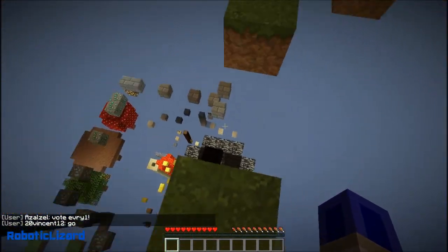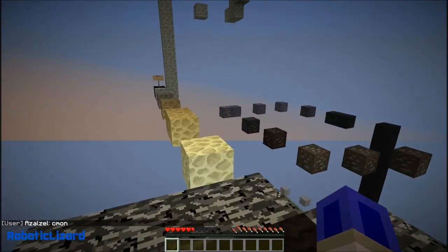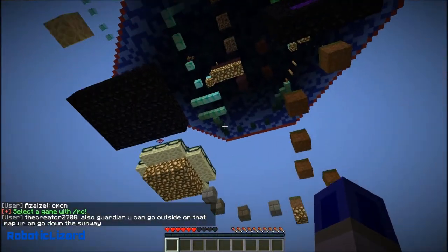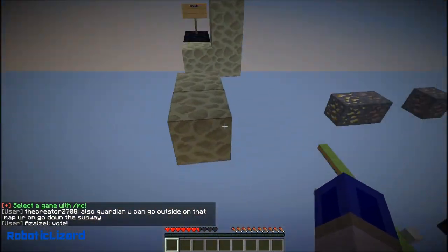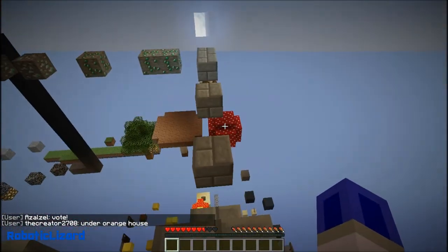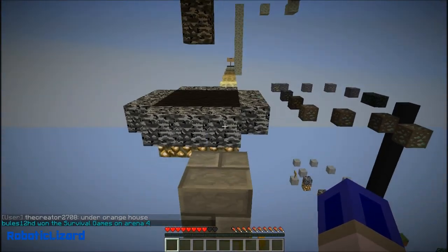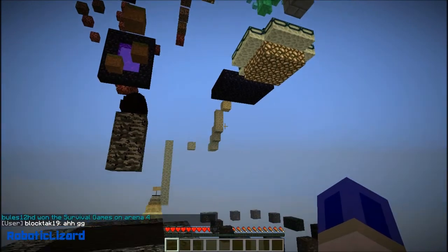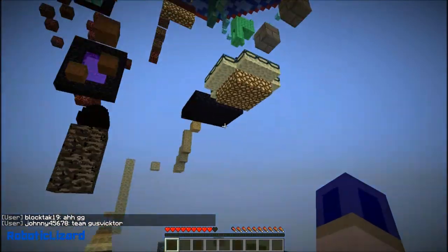Hey look, a dragon egg! Nope, I fell. Well, may as well keep going from here. Wait, am I going the right way? So you go down there and — oh, I've just been going the wrong way. Okay, strange, because surely it would be the stuff from the stronghold and then the stuff from the end. Although technically that's the out end portal thing — that's where you go into the end.